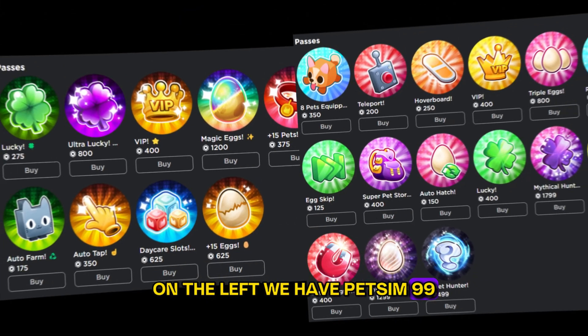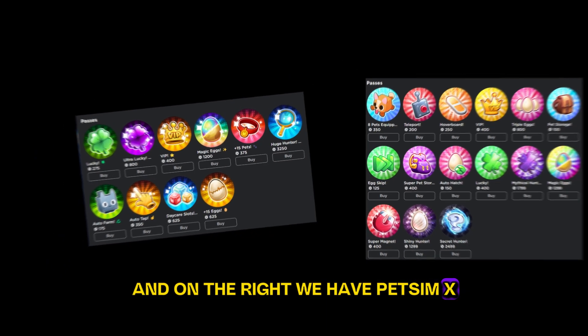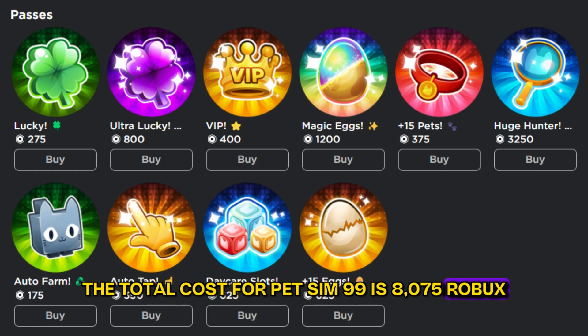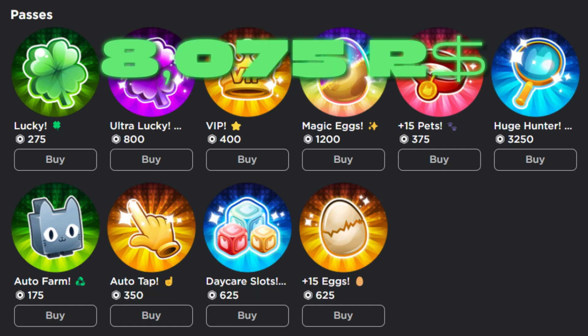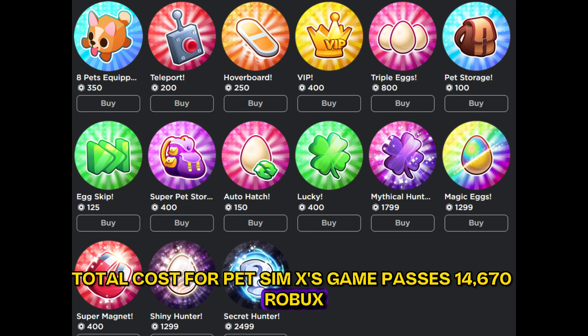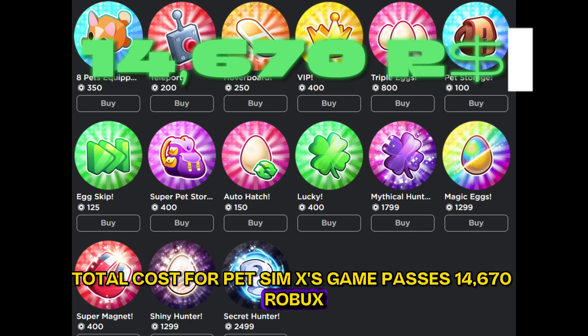On the left we have Petsim 99, and on the right we have Petsim X. The total cost for Petsim 99 is 8,075 Robux for all the Game Passes on the list. The total cost for Petsim X's Game Passes is 14,670 Robux.